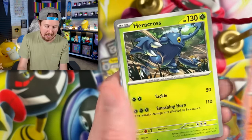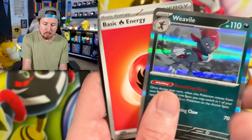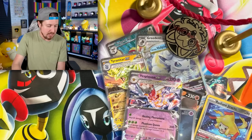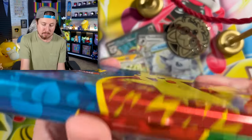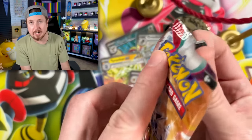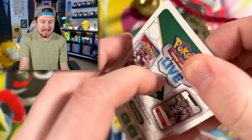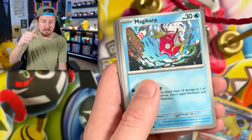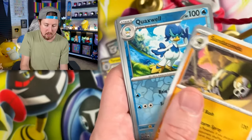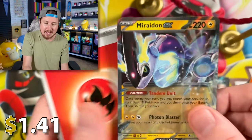Unfortunately this is not Obsidian Flames either. However, Marie decided we needed to get this because it is the pencil case and she does enjoy stationary items like this — so she'll keep that in her stationary collection on her channel, Basically Marie. I'll put a link in the video description below. We got Hypno going into a Quaxwell — and oh — Miraidon EX! More ultra rare goodness! Let's go ahead and sleeve up our Miraidon.